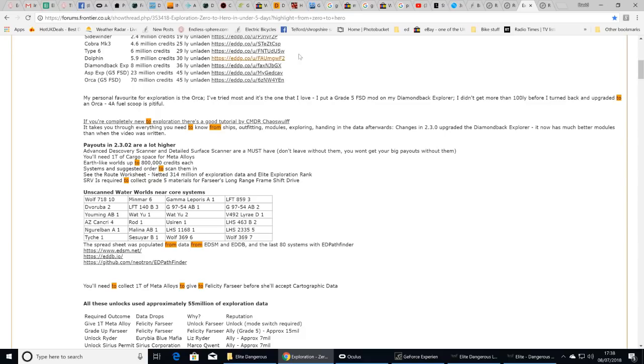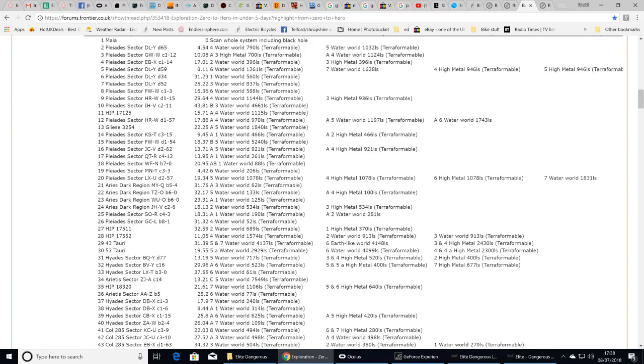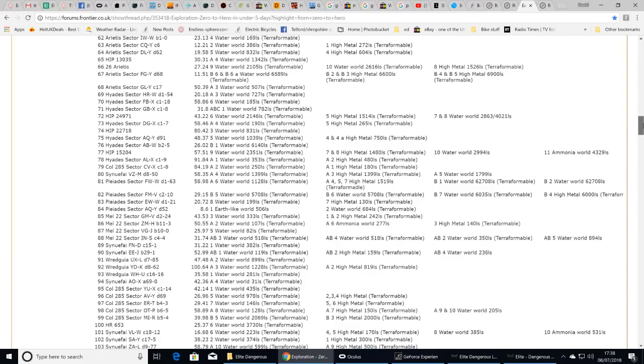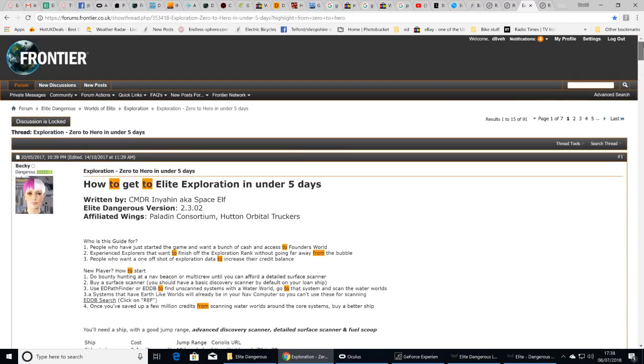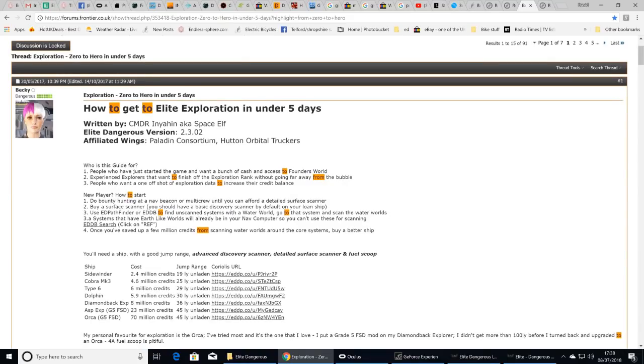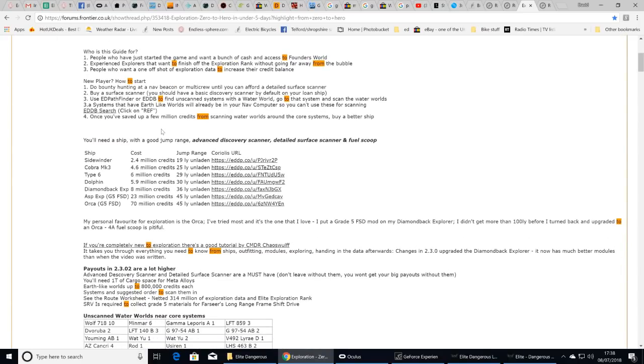In total, if you work through her list — about 30 hours — you get about 300 million credits, which is enough to reach Elite Explorer rank. That's quite handy because it lets you go to Shinrarta Dezhra and get cheap ships — get yourself a nice Anaconda or Python, and do the engineers.